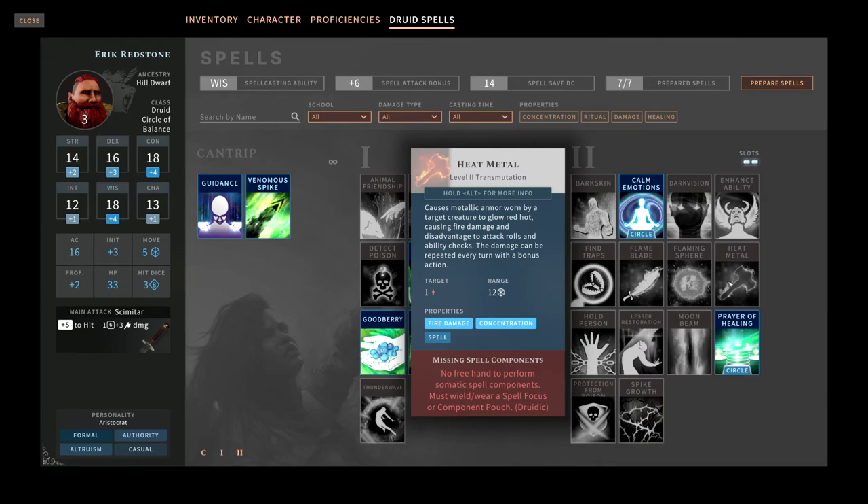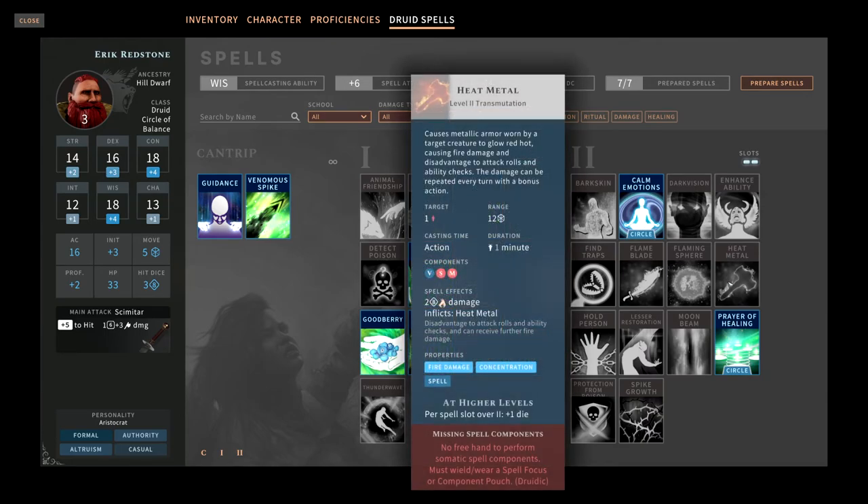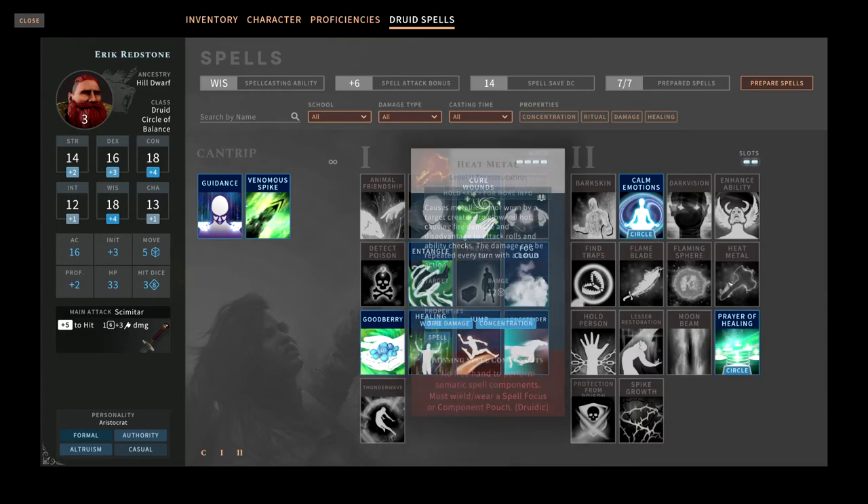Heat Metal is a great spell in fifth edition D&D. You heat up something metal, dealing damage for one minute every turn. The creature has disadvantage on attack rolls and ability checks if it's on a weapon, and if it's on their armor they just take the damage over and over. In Solasta, there aren't a lot of creatures wearing heavy armor, but when there is one with metal armor or a metal weapon, this is a game winner for those encounters. Another concentration spell, so it's situational — but used right, it's just awesome.